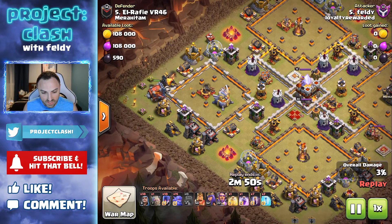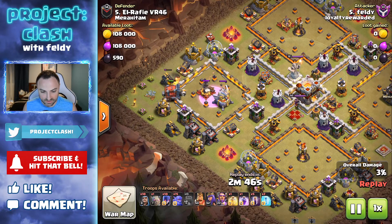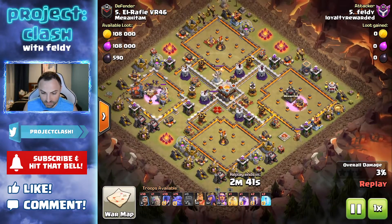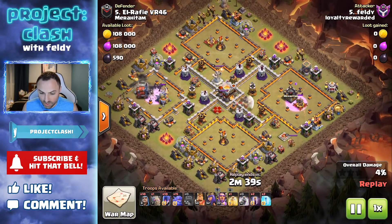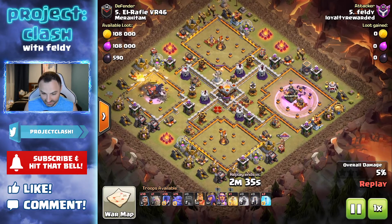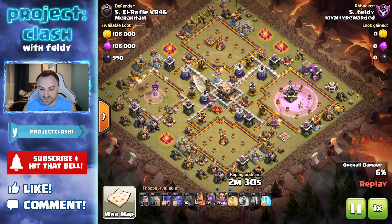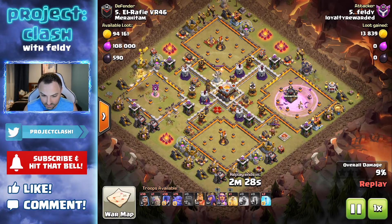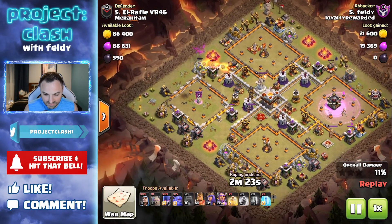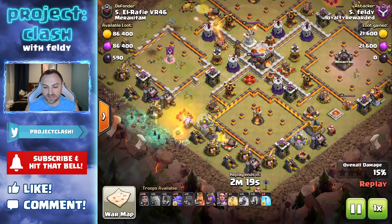The wall breaker comes in, I'm feeling good, waiting for the archer towers to target it — and there it goes. I start dropping my bat spells. I realize I need to drop them pretty quickly over there, but watch what happens: the bats don't actually target the clan castle, which you'd think they would. Once that expo went down they do take out a couple other defenses, which I was okay with.